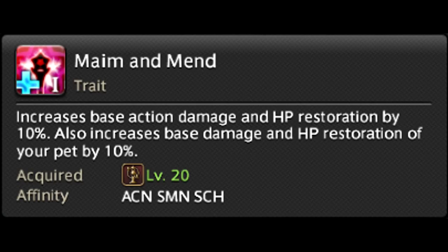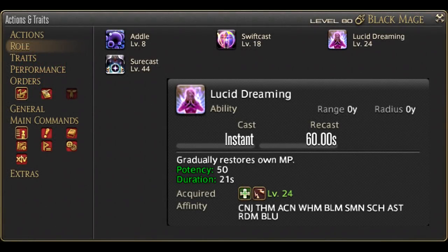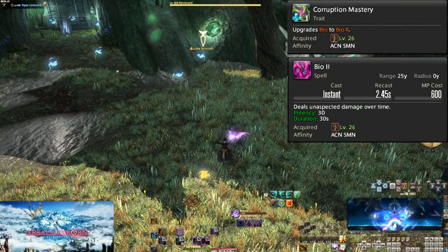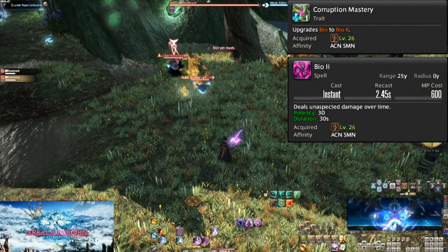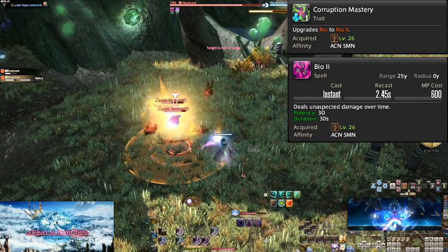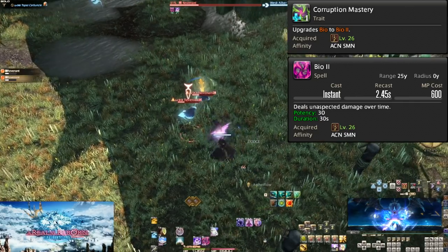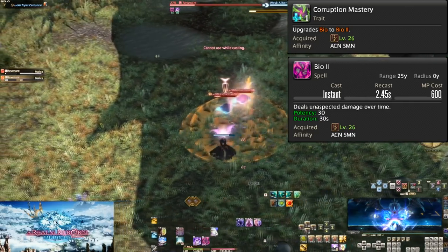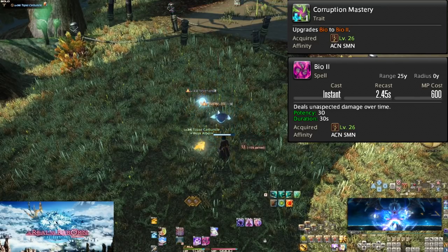Level 20, Maim and Mend — a trait that is basically a simple plus 10% effectiveness. You probably won't even notice it. At level 24, we gain the role action Lucid Dreaming. Level 26, Corruption Mastery and Bio 2. The trait of Corruption Mastery simply upgrades Bio to Bio 2. It now costs 600 mana and ups the DoT potency to 300 potency total. Because of this, we want to switch to using Bio 2 before Miasma since it's so much more effective. Be sure to still only use Fester once both DoTs are applied to the enemy.